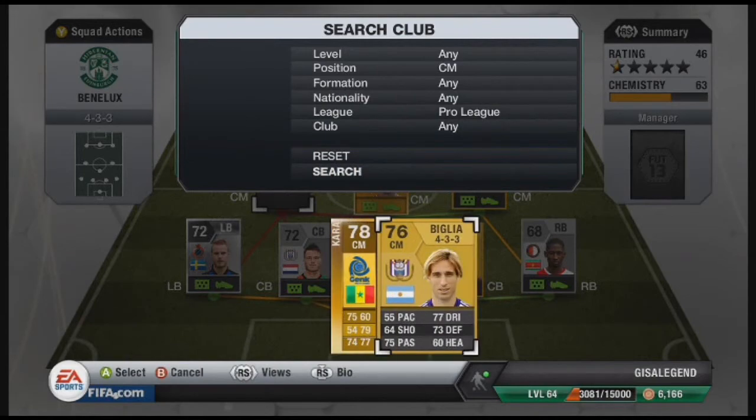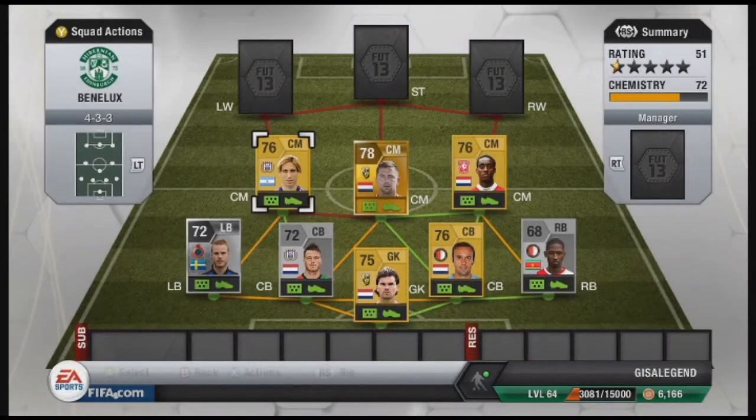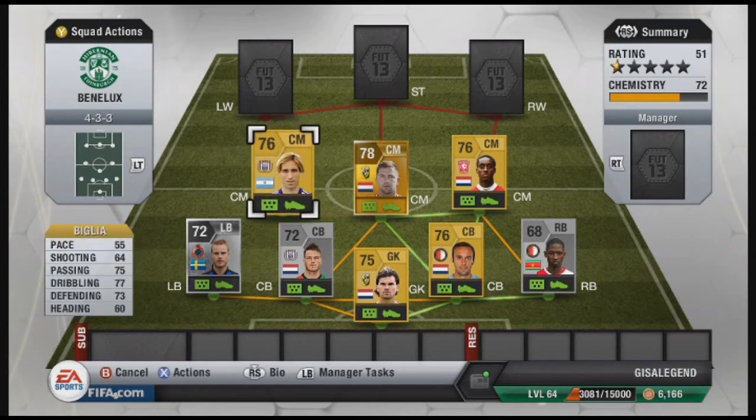The third centre mid, you've maybe guessed, is Big Lair. This helps with the chemistry — I noticed with Kara it doesn't give you the 9 chem, but with Big Lair it does. Big Lair has 55 pace, 64 shooting, 75 passing, 77 dribbling, 73 defending, and 60 heading. He's an alright centre mid but he needs pace, otherwise he's quite a rubbish centre mid.